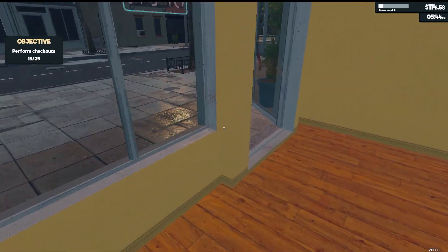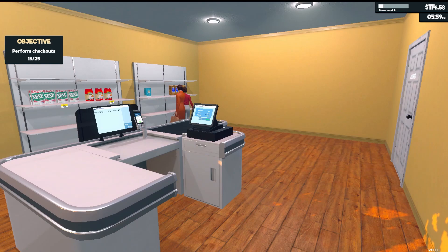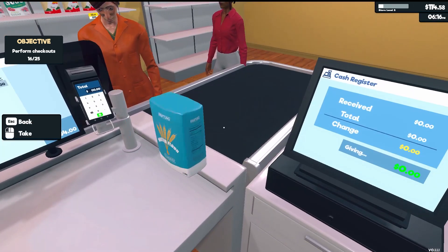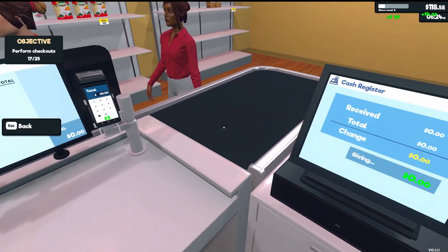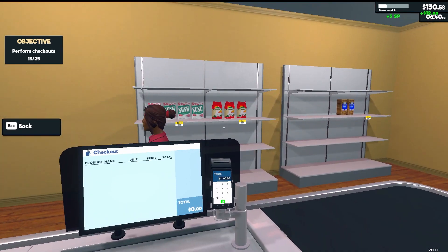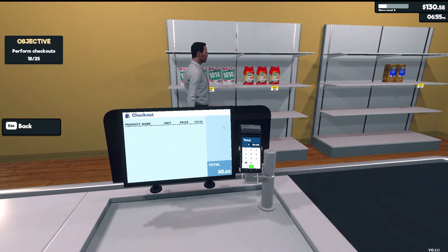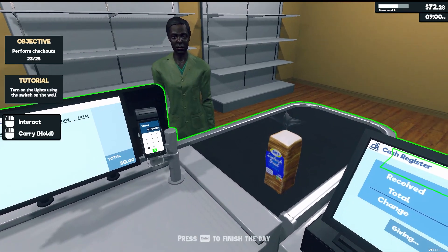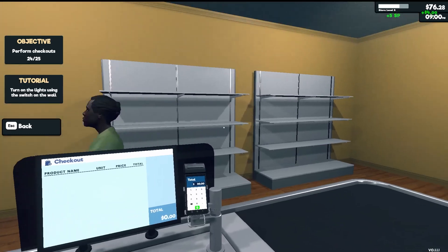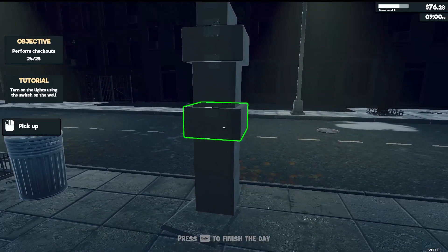We're going to continue. It's 5:30 and the sun is starting to go down, which means we need to turn on the lights — otherwise it gets quite dark in here. We are charged for electricity, so you can't just leave them on all day, and as we buy refrigerators the electricity bill will go up. We're at 16 of 25 checkouts. Looks like I need to buy some more products already. I had a chance to place an order halfway through the day but didn't get a chance to stock it, so all our items are sitting outside.